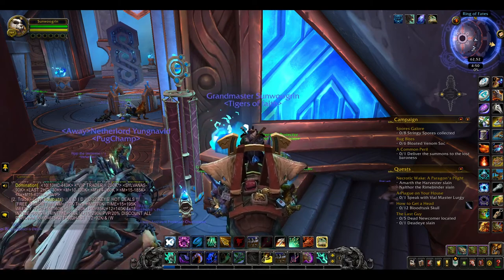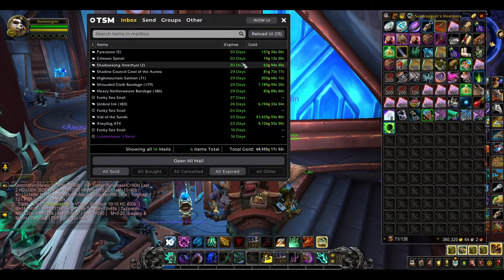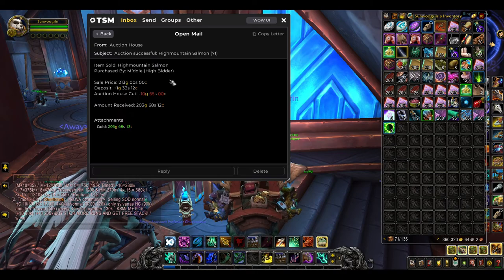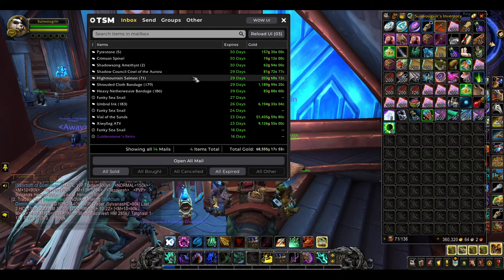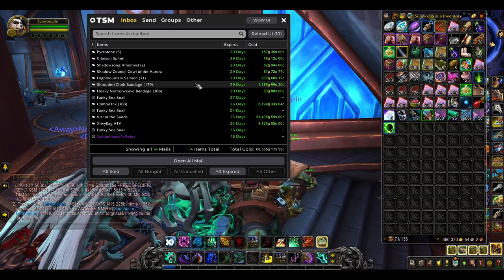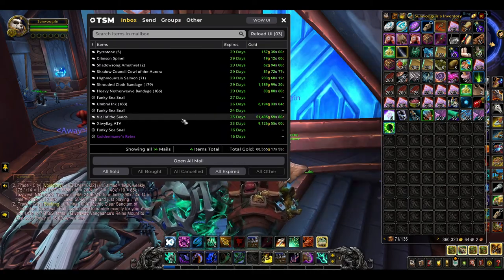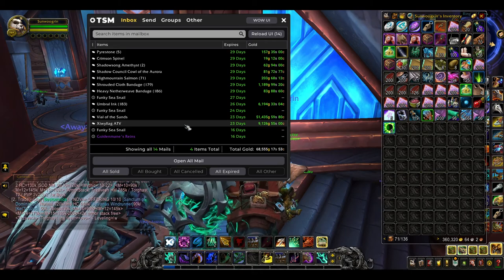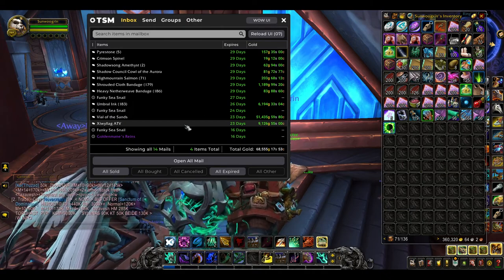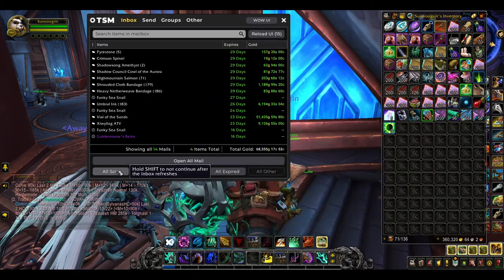Alright, we're back with some moving. Let's take a look at what has sold — not just today but over the past while. I was surprised that this one sold — that's notable because it's old content. The shrouded band-aids finally sold, that's cool. My ink finally sold — took a long time. Here's the cool part: the Vial of the Sands sold, and the Wylag also sold. Those are two things I've had in my bank for quite some time. 68k — that's really good.